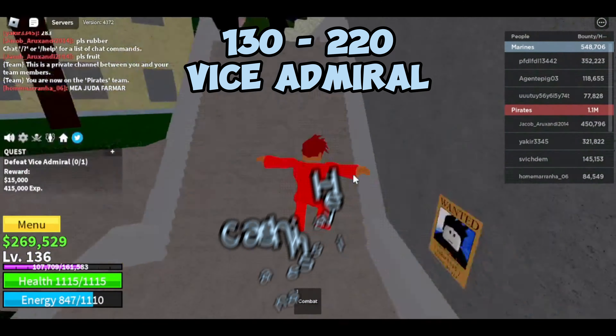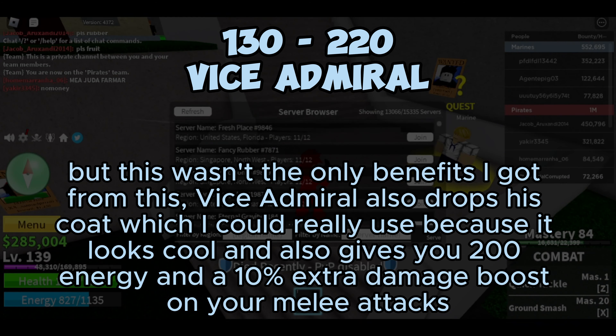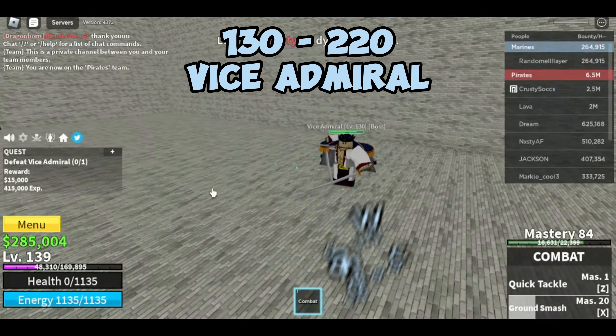But this wasn't the only benefit I got. Vice admiral also drops his coat which I could really use because it looks cool, it also gives you 200 energy, and a 10% extra damage boost on your melee attacks.